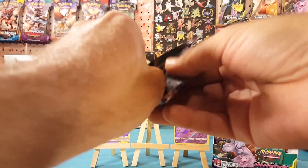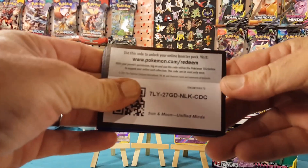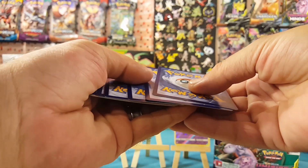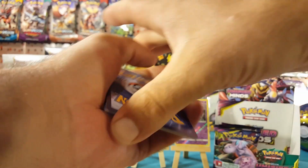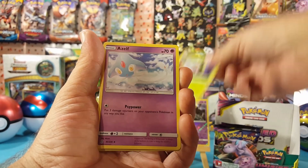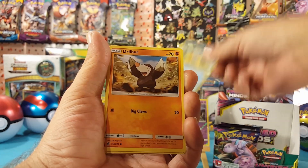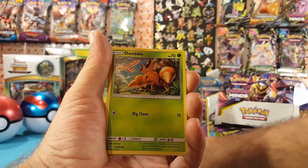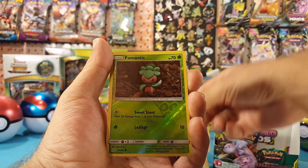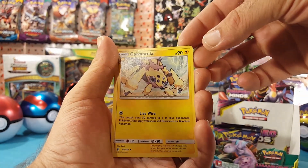Hitting the halfway point with pack number four. We have Fairy Energy, Steenee, Azelf, Dedenne, Snorunt, Drillbur, Dwebble, Pidove, Munna. Froslass is the reverse, and Galvantula is the regular rare.